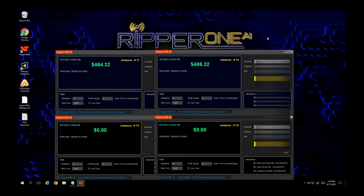Hey everybody, this is Guillermo with Live Trading with Guillermo. Today is Thursday, August 17th, and I have a very special video for you all today. I knew this was coming but couldn't say anything about it. Last night the Ripper One AI Prop Edition Trend was delivered to my inbox. I got it installed and just couldn't wait to fire up this morning. Today is first day, first impressions — this is what I'm seeing, and based on those impressions I'm going to give you some recommendations.